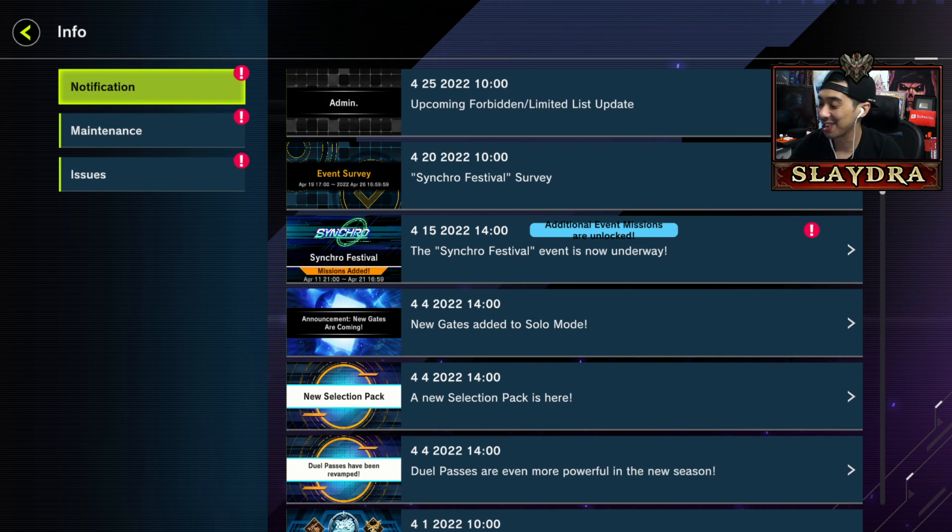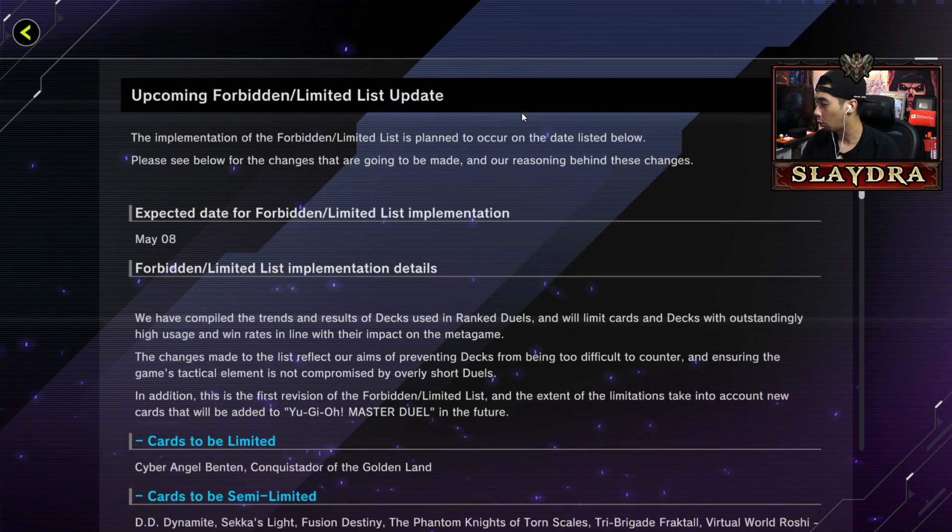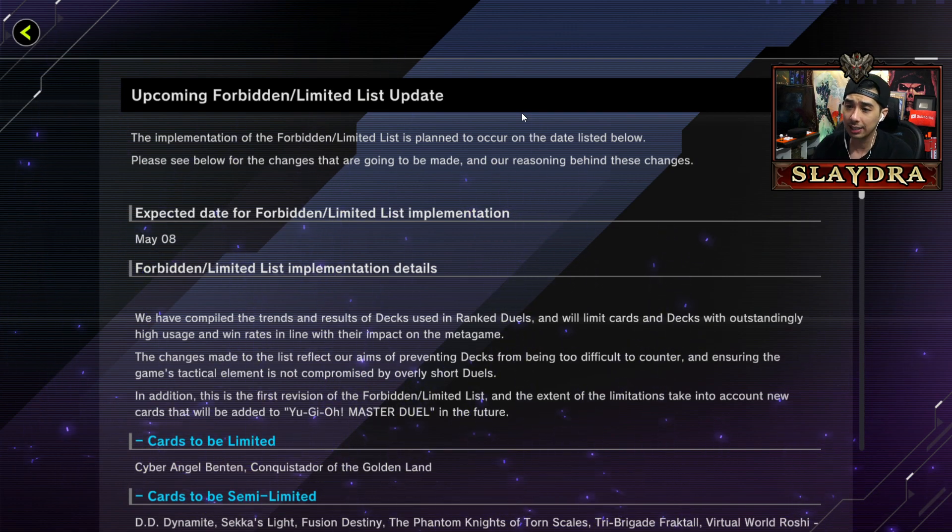What's going on guys, welcome back to the channel. Today we're going to be taking a look at the new YuGiOh ban list. This was just updated today - it says upcoming forbidden/limited list update, implementation date April 25th, taking effect on May 8th, which is relatively soon.